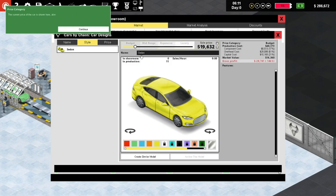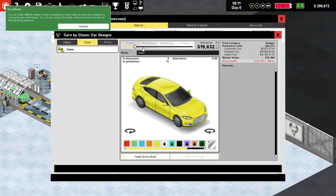Let's name this car - does anyone have an idea for our first Cars by Chaos vehicle, the sedan? Yes, played it quite a bit, but it's been a hot minute. I keep replaying the start on top of that. Price category - we're in the budget variety, and that's actually what we want. We need to stay in budget to meet our target. We need to sell 3,000 budget vehicles.